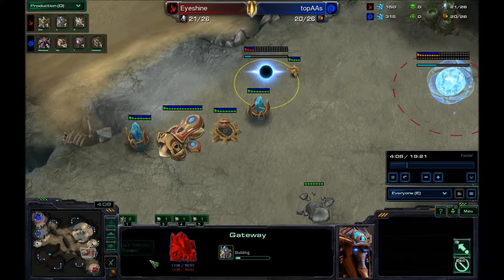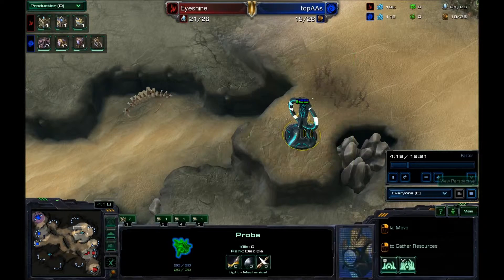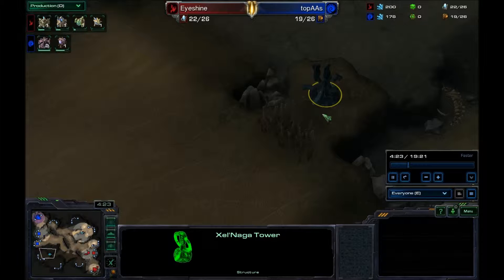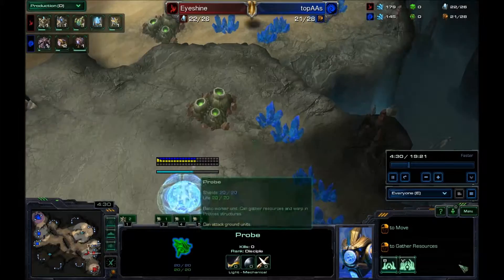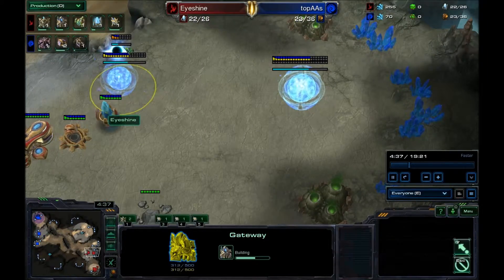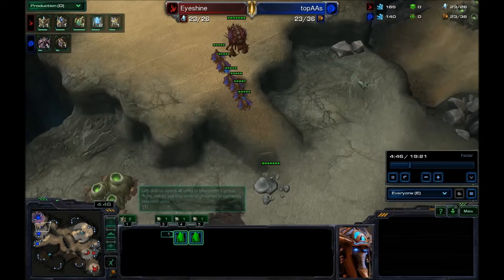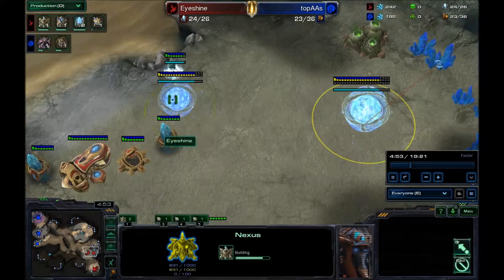I start my gateway — you need the gateway if you want to get the stargate. I've got my probe on this watchtower. I don't really want to hold it because I'm sure there's going to be stuff there, but I'll keep vision so nothing sneaky goes on. He's also going to try to scout with this overlord to see if I've taken my expansion. I've made a pylon in here for a full wall-off — there's no way any roaches or zerglings are getting in.